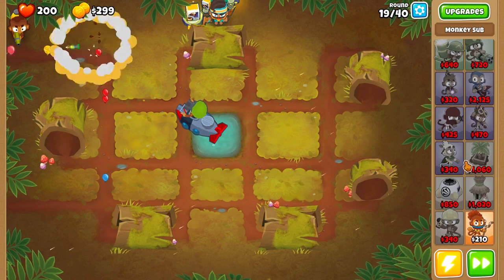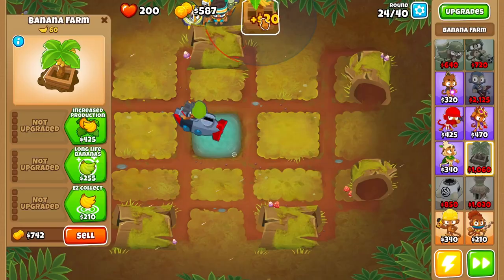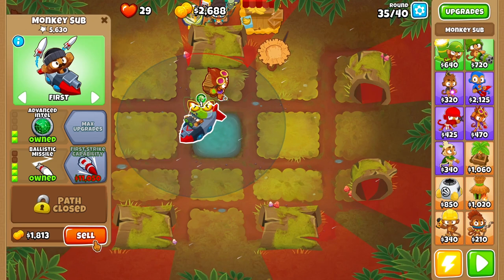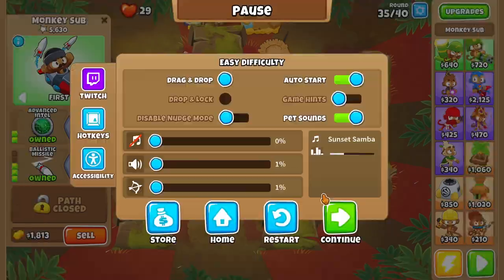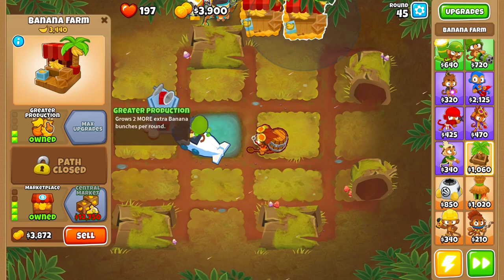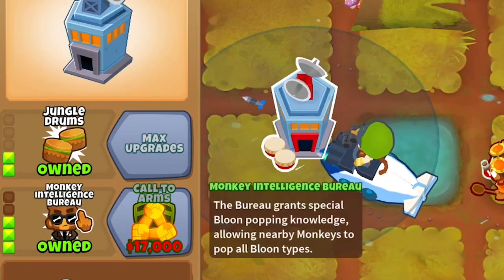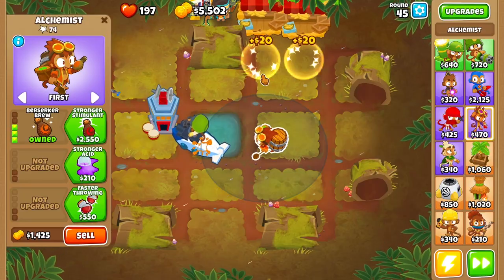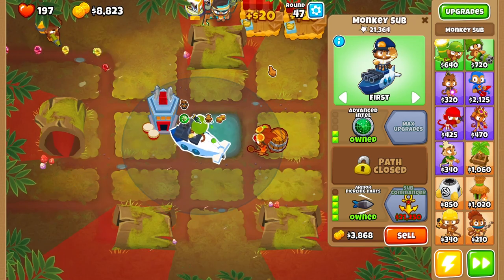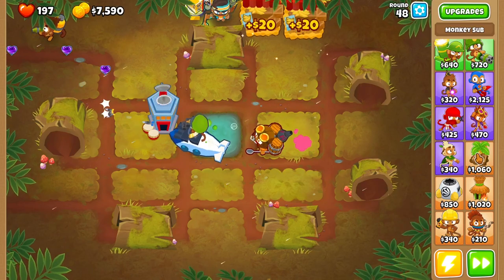We're gonna start farming. I might use some power-ups — banana farmer possibly. Actually on second thought, let me just do a sub commander. Let's restart. What I've got right now is two banana farms at 3-2-0, or 3-0-2 sorry. I had to do camo potions. I've got a 2-3-0 Monkey Village for MIB, and a glue gunner. I think I'll do sub commander, or maybe stronger stimulant. Let's just start farming a lot.